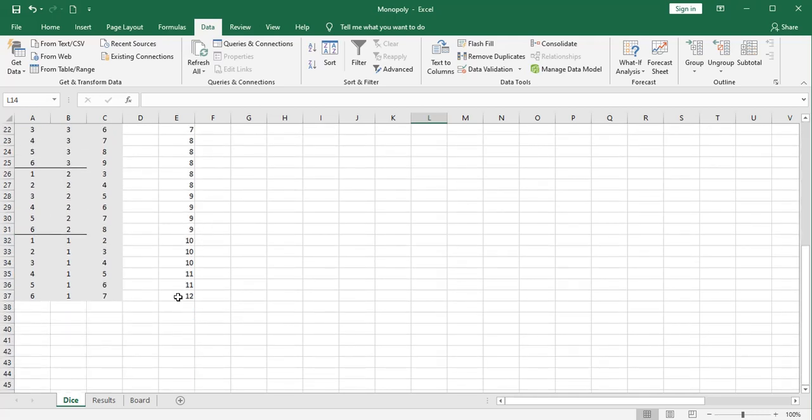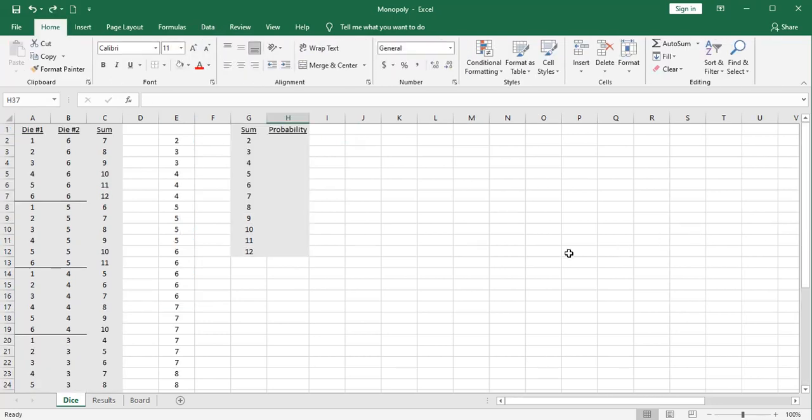Likewise, there's only one possible way to have a 12, which is by rolling two 6s. I've added a table to summarize my probabilities. The probability of rolling a 2 is equal to 1 divided by 36, or 2.8%. There are two 3s, so there must be two ways to come up with that result — equal to 2 divided by 36. I've completed the table and computed the probability of each possible outcome. These percentages add up to 100, so we must have done it correctly.